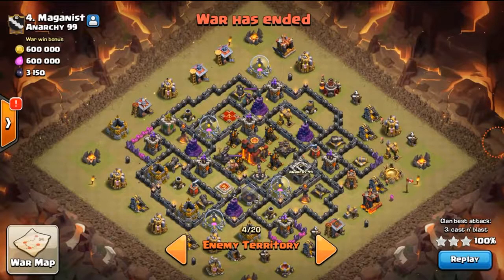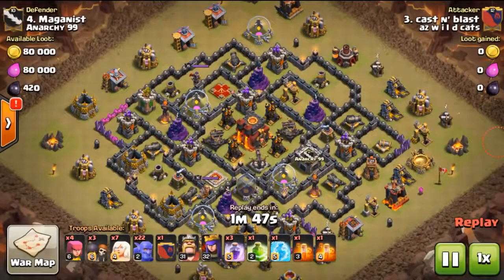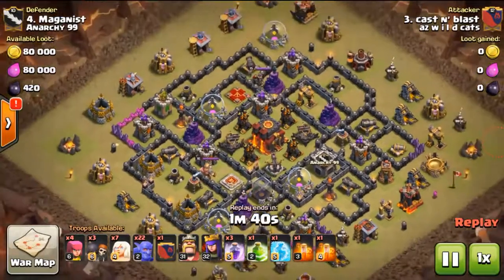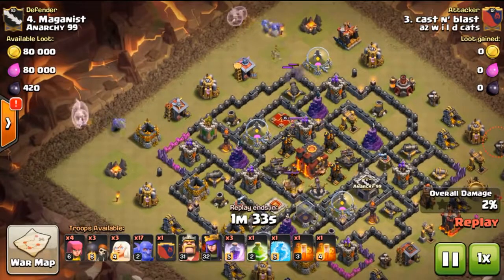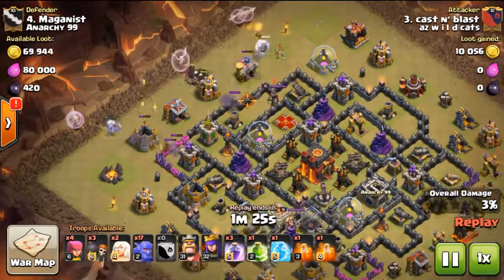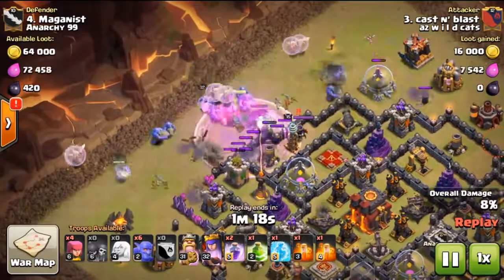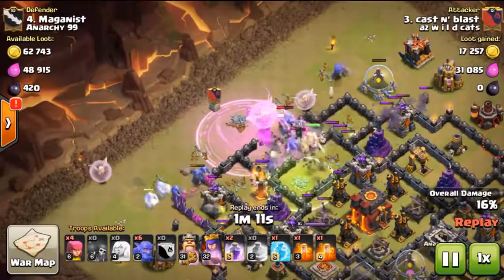Here's another base — lower defenses but double inferno towers again. The reason I held off making this video is that you guys have been asking for Town Hall 10 content a lot, but I wanted to bring a strategy that works pretty much 100% of the time. That's what I've always tried to do — Town Hall 8, Town Hall 9, no matter what. You can see I get healers on each edge and put three bowlers on each edge of the base, with healers on the giants.